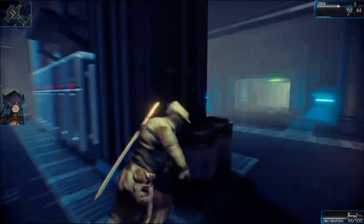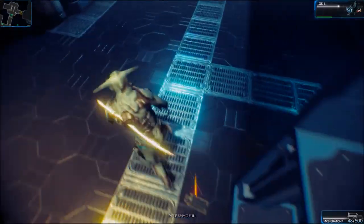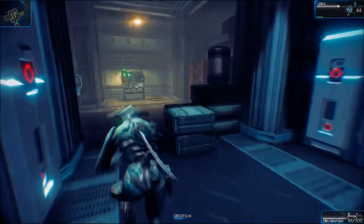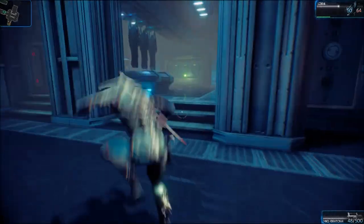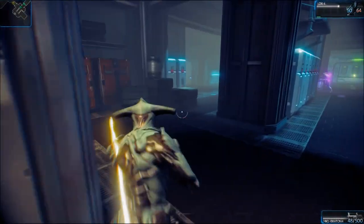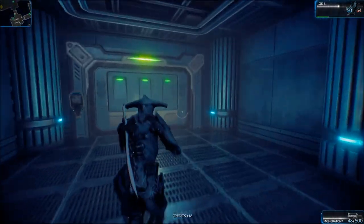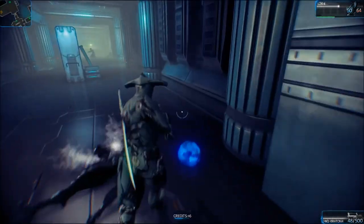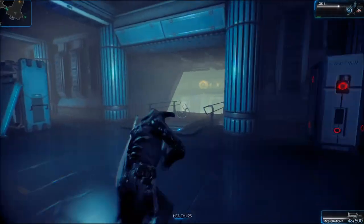I just changed the button settings. I'm getting 50 FPS now normally, and with Fraps I have 30 frames. Sorry if the game looks darker — it's because of the settings I turned off, but I actually like it, it looks so much cooler.